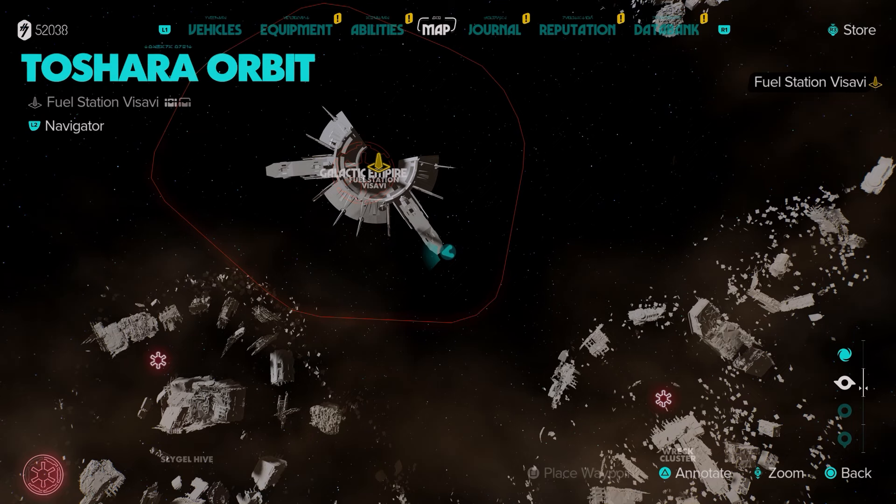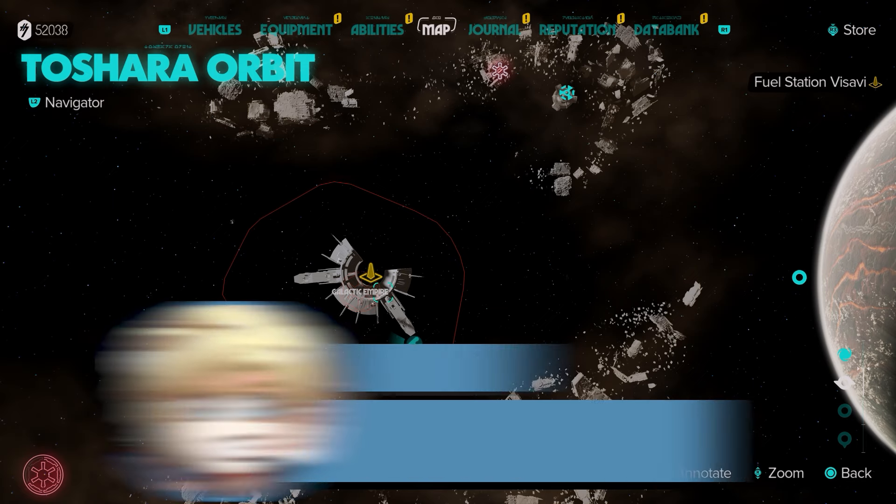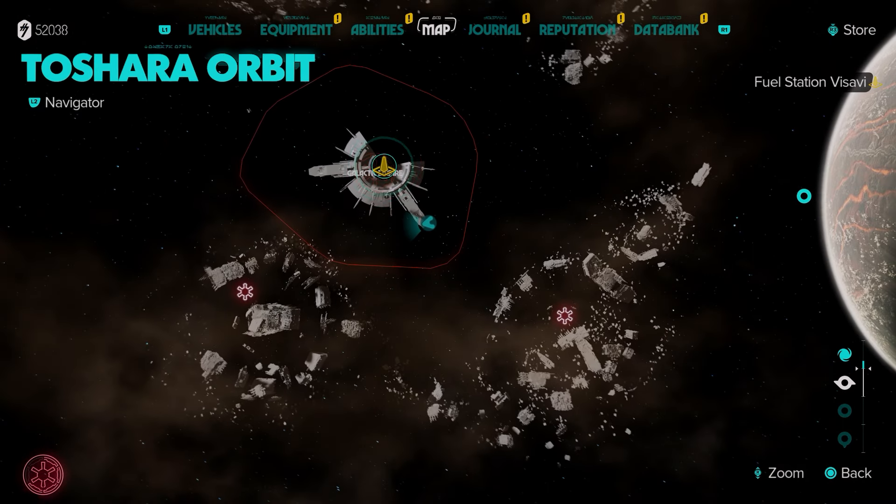What's up guys, Smith here from gamersheroes.com. Quick guide for the day in Star Wars Outlaws on where to find the Gozanti Cruiser. This is one of the expert challenges. Simply head to Teshari orbit and head to the galactic space station here.